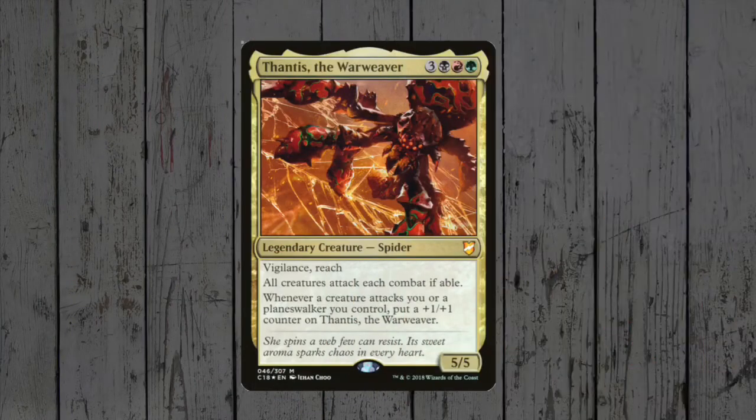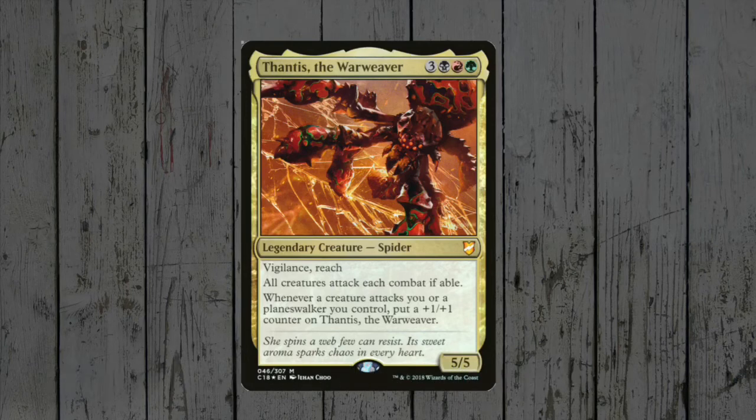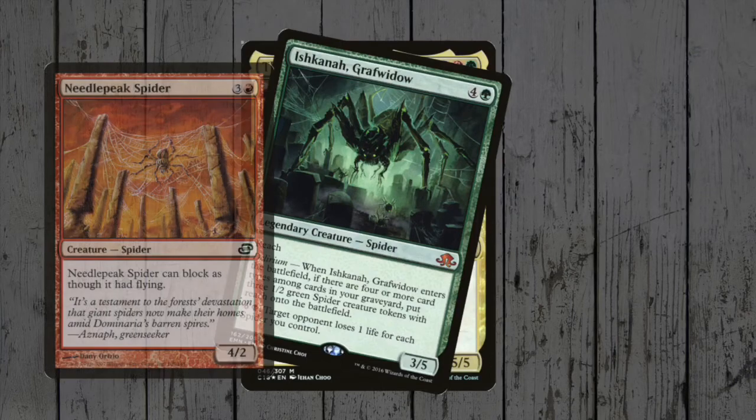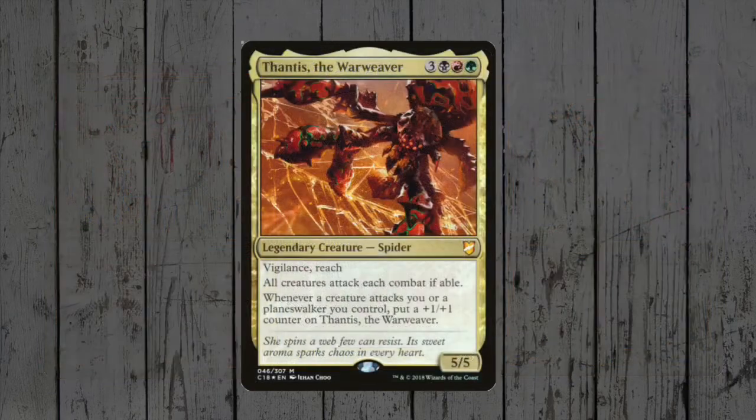Finally we come to Thantis the Warweaver, Jund Spider extraordinaire. Forced attacking is always great — it affects everyone — but if you're a true spider you should have enough of a butt to block with little consequence. There's also the deterrent of Thantis getting even more powerful if anyone chooses to swing at you. Up until now Ishkanah has been the go-to spider commander, and by adding red to the mix it's only unlocking a further 3 spiders — Needlepeak, the Giant Trapdoor, and Dragon's Lair. All in all there's 48 spiders to choose from, and whilst many are basic and unnoteworthy, it can be a really fun super defensive deck. And with red now, you could sit back and go for the direct damage route possibly.